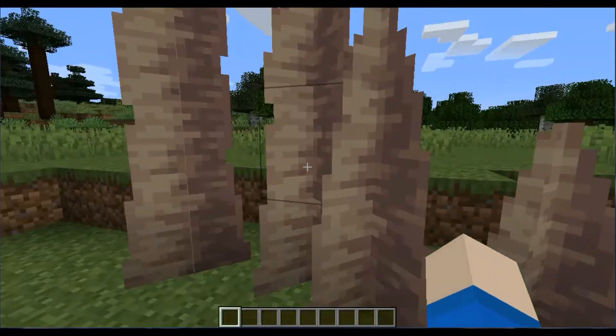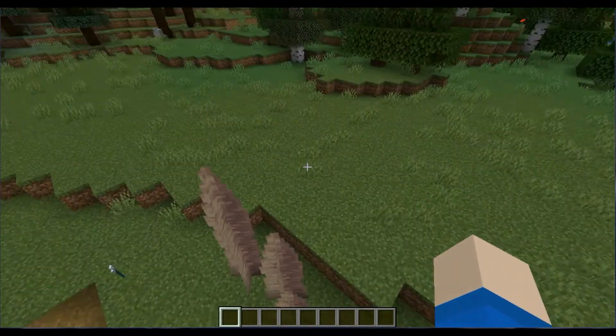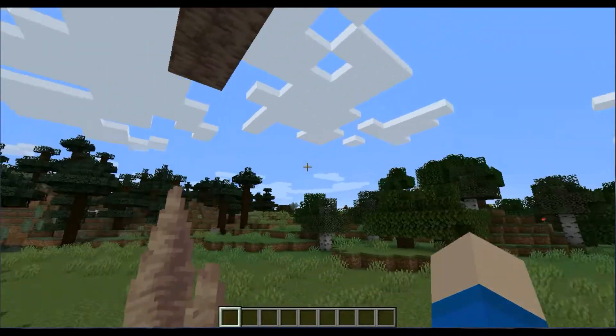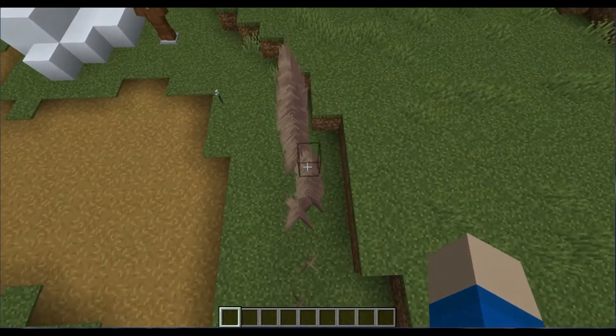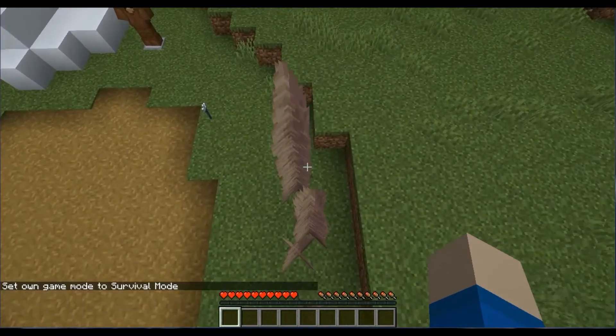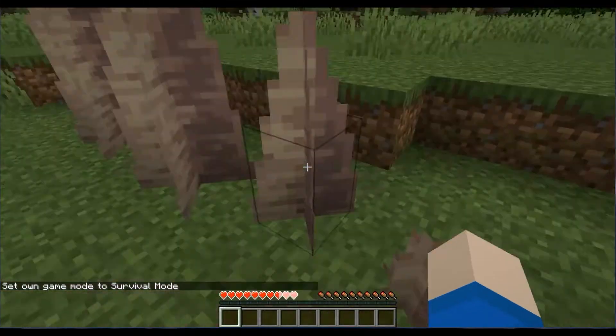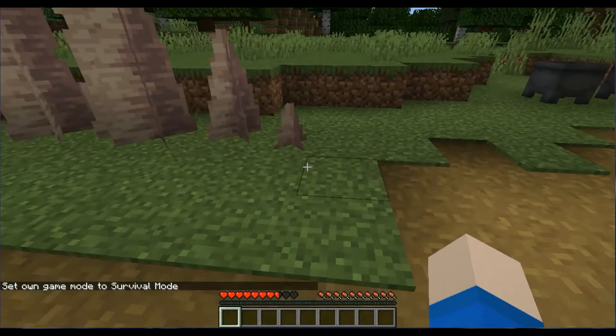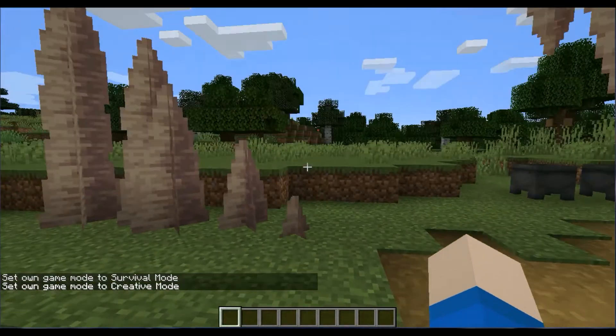They are very sharp. Like if you hop on them, you'll get hurt. I'm in creative mode so I can't — actually, hang on one second. Let me get up here and switch to survival mode. Yep, see — ow. So you can just jump on them and they'll still hurt. Good to know.